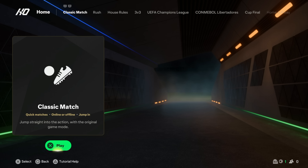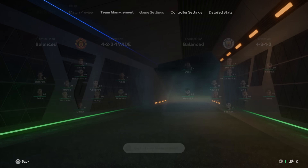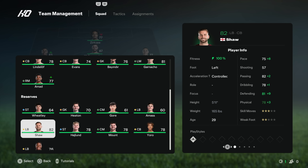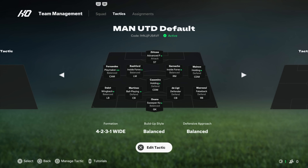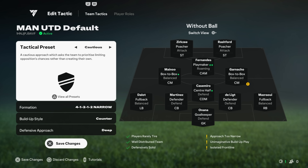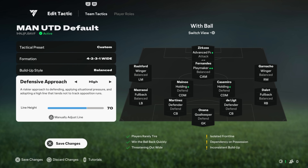Let's play a classic match — I have to be Manchester United versus Man City. I'm going to take a look at team management now because we've got the FC IQ system. I haven't really spent time learning this system yet — this is basically the first 20 minutes of me experiencing FC 25. You can start a new tactic or use a code from somebody else to import a tactic. Tactical preset will do most of the work if you can't be bothered micromanaging. Build-up style can be counter, balanced, or short passing, and defensive approach can also be changed.